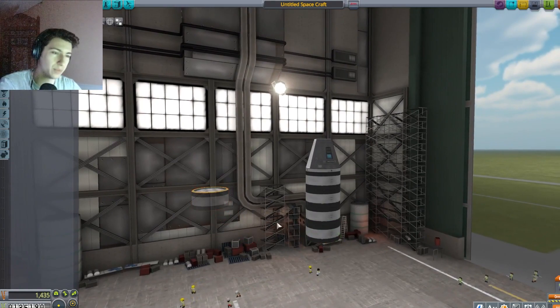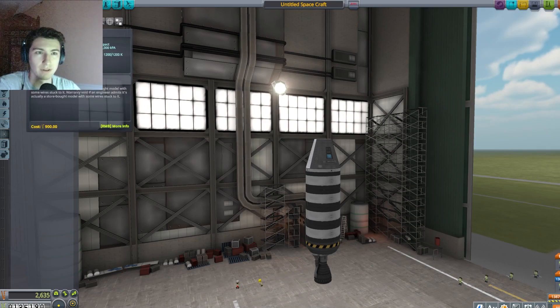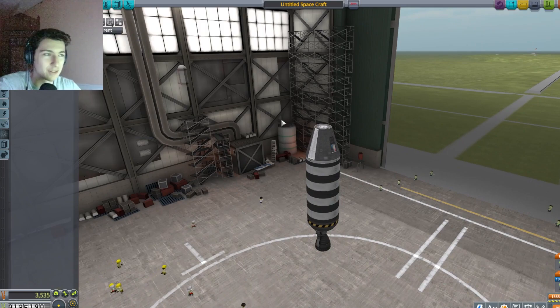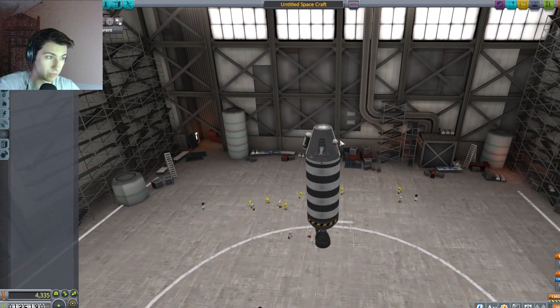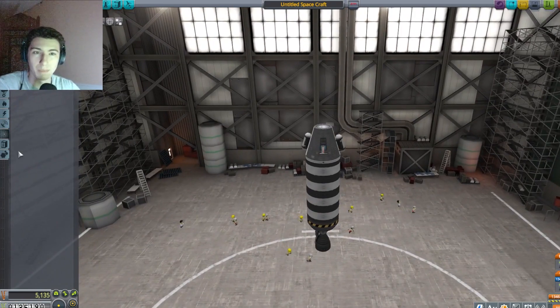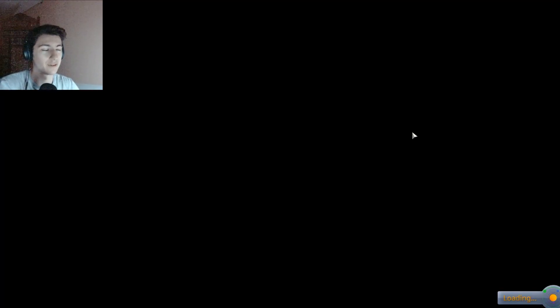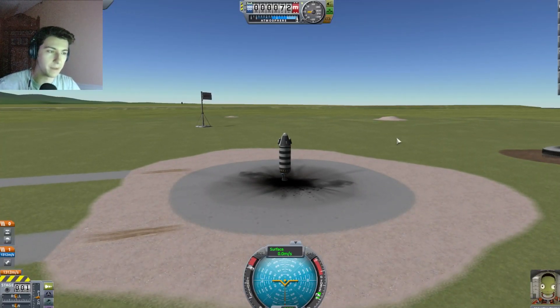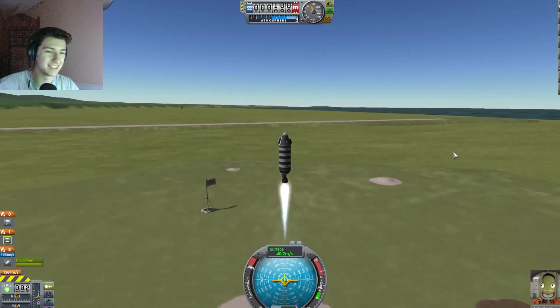Five might be too many — there's a point where the fuel on board weighs us down so much that it's not efficient anymore. We'll put our thermometer right there, and then our science modules on either side. I will not forget to add the parachute this time — I shall not leave my poor pilot without his parachute. This looks pretty good — let's take it to the launch pad. I've got to throttle all the way up, and let's adjust our stages so we have the decouple and then the parachute last.